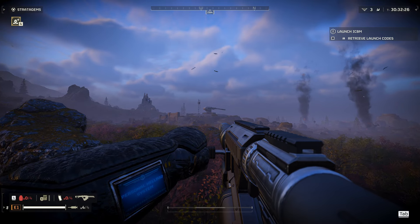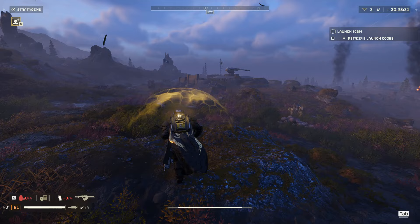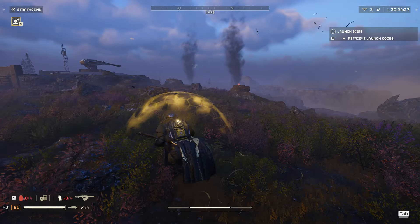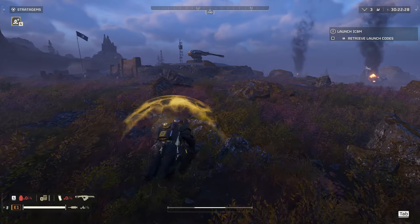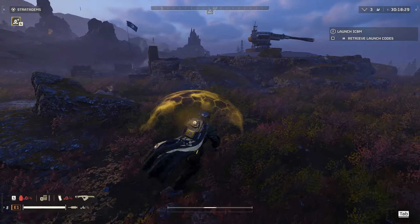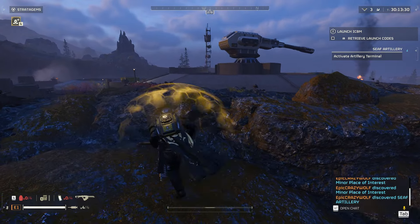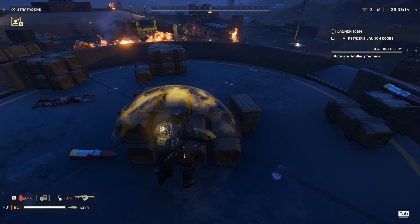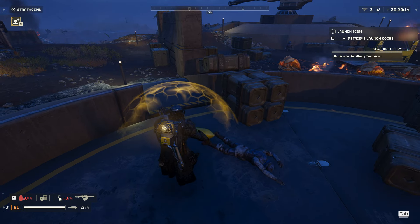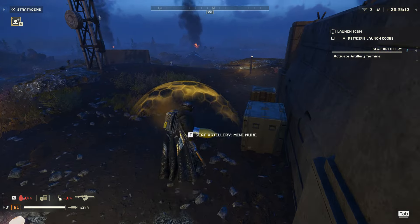For tip number two, always keep an eye out for the artillery piece that is normally on the map. You can go activate it and use the artillery rounds you load into it during the mission. You can find the artillery rounds laying around near the artillery gun. You want to move the artillery rounds as fast as you can, so just pick them up and rapidly press the button while moving.